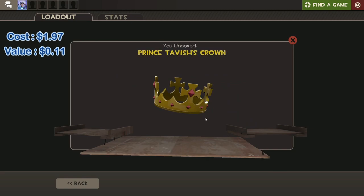Let's get into the first one without wasting any more time. What do we have? No - are you kidding, we hit the five percent! Prince Tavish's Crown. This is literally all of that money gone, that is like two dollars down the drain. It is completely dead, this is worth like a nickel.